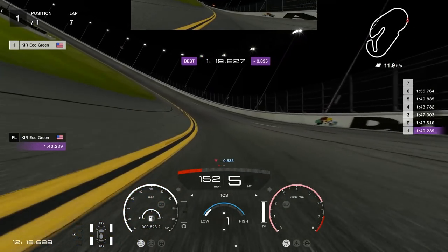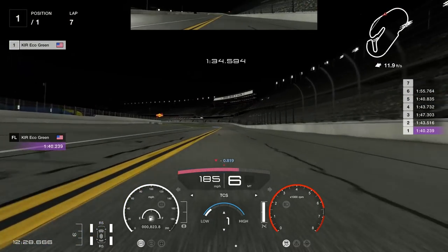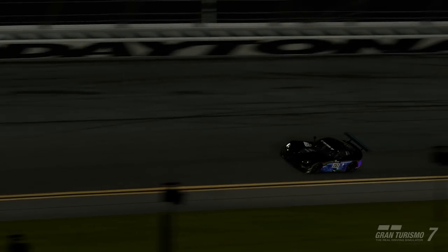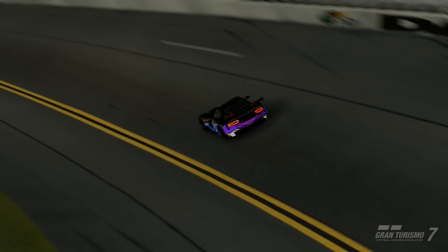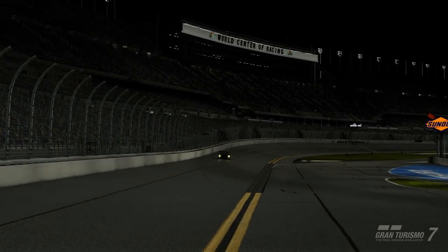I'm finding a lot of speed by getting on the gas confidently and early, which lets the traction control work without being overbearing and slowing the car down dramatically. We're taking nearly the same line every lap and still hitting purple sectors. Coming down the main straight, working with traction control out of the bus stop, and crossing the line — my best lap of the night: 1:39.413. My opinion on Group 3 cars is that traction control set to 1, especially for longer races, gives you more confidence and consistency. Just modulate the throttle — don't stab it.